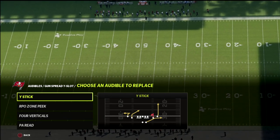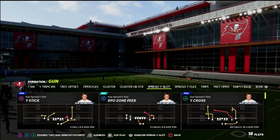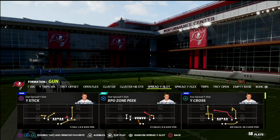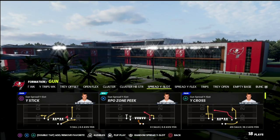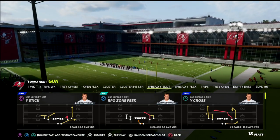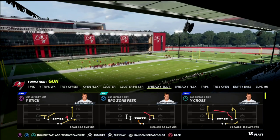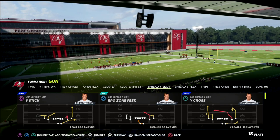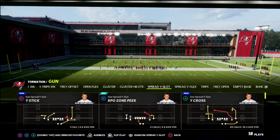In this video I wanted to revisit the Y crossing concept and look at it as an absolute money two-by-two passing concept. You can also do this out of three-by-one, but this is an air raid staple and the way we're going to teach it in this video I think is much better for Madden than maybe the ways I've taught it in the past.